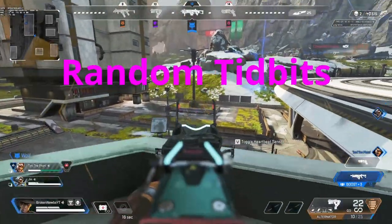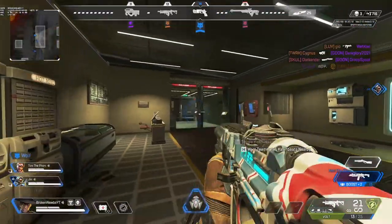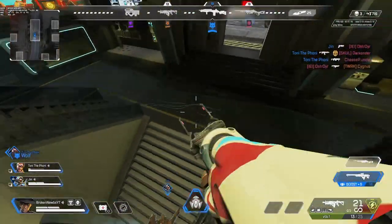The first one is Lifeline's Care Package — it delivers you blue shields, so that can be a pretty big deal in this game where shields are very limited and heals are very limited. If you do it, do it on the edge of the map, don't do it in the center. Otherwise you're basically just sending out a beacon to take some free shields.